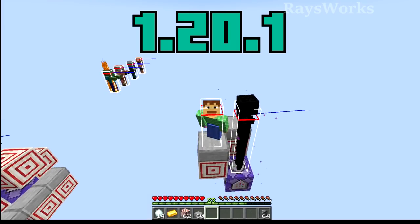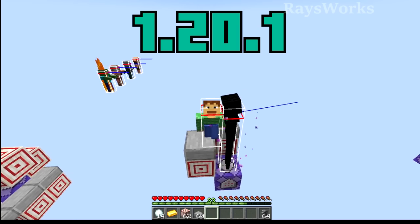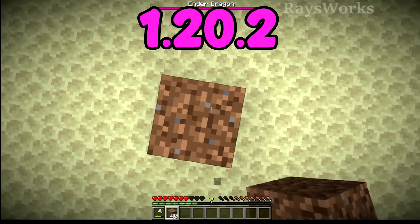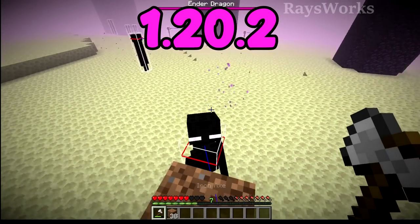When it comes to endermen, before you could avoid their attack just by being a block and a half above them, and you were also safe underneath. Now with endermen, you have to be three blocks up to be safe — any lower and they'll get you. Make sure you stack up plenty high in order to take on endermen in the End dimension.